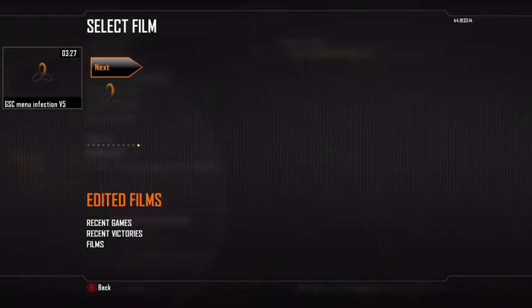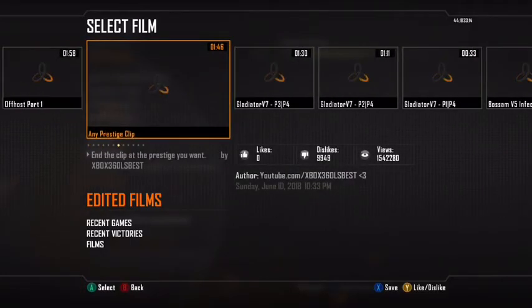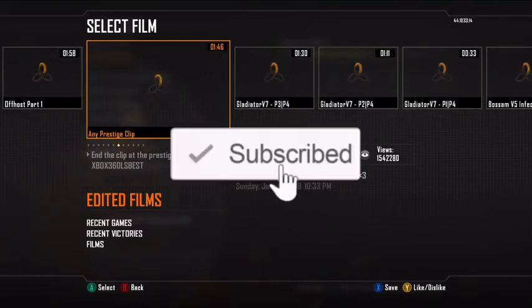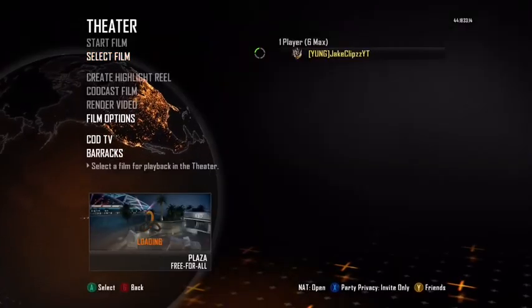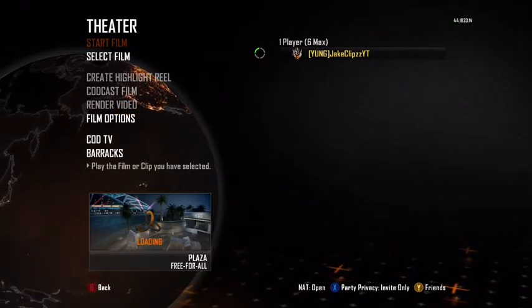Let's just let this load. It's the next one right here. You're gonna save this one — it's a minute and 46 seconds long. You don't have to watch the whole thing. You're just gonna pause it at whatever prestige it says, then leave the film, and that's gonna be what prestige you are. So save it. Then put it in theater mode, select it, and start film.